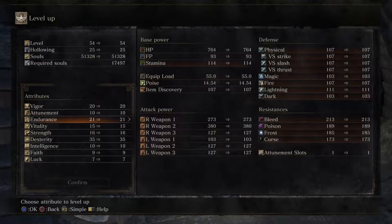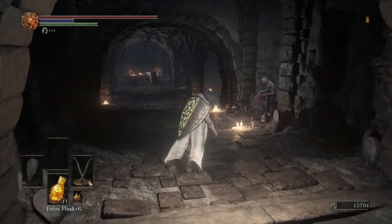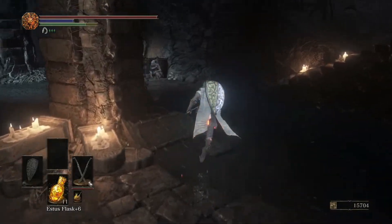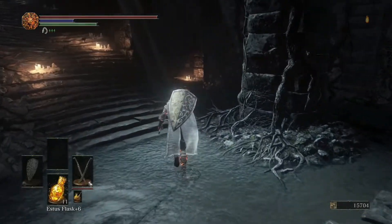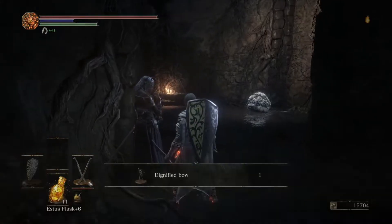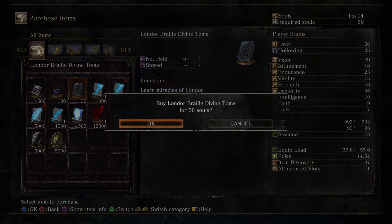Let's quickly put some points into endurance and go talk to Greyrat — sent him to pillage, good to go. Once you go over here, you'll see that Yoel is dead and Yuria of Londor has appeared. Be sure to buy the Braille Divine Tome — it's pretty important for one of the NPCs we get later.